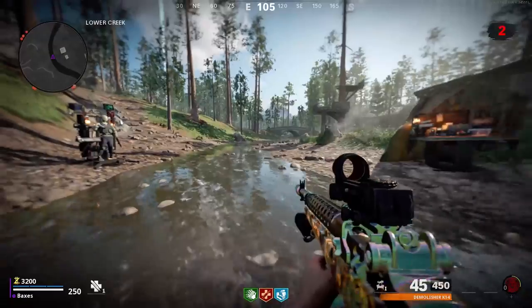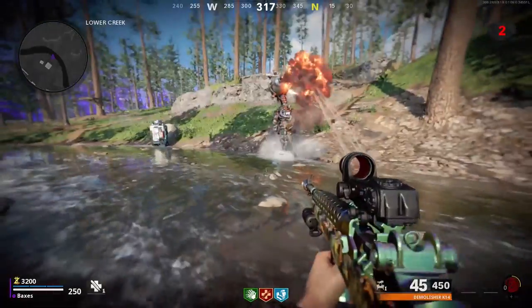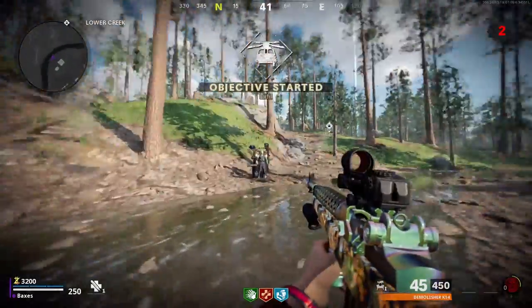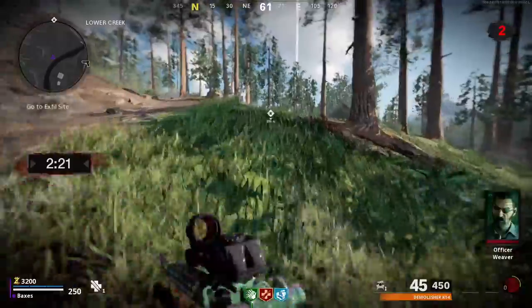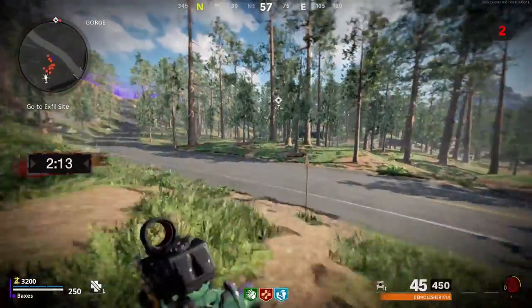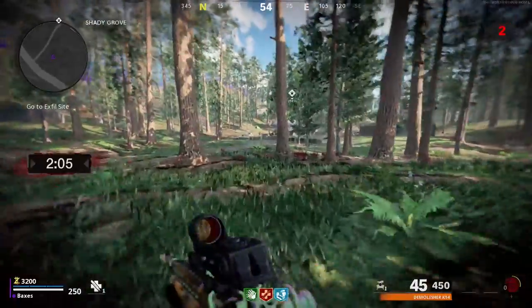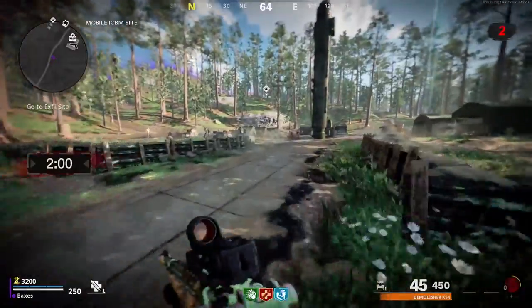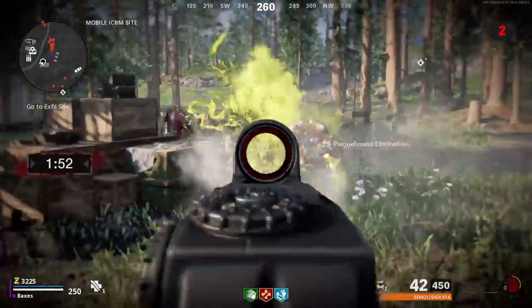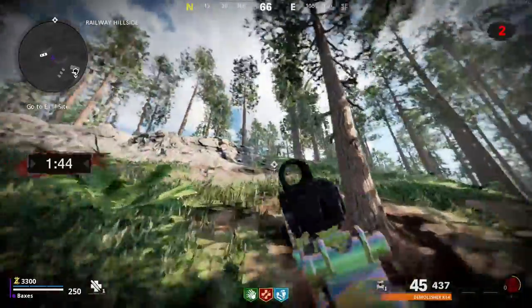The final thing I want to cover is the exfil process. Once you run over to the exfil site — it takes a while without Stamin-Up but should be faster with it — instead of having a set number of zombies to eliminate you just have to kill the zombies within that area. If you manage to lure all the zombies out, I feel like it would instantly let you go in. It's a bit of a twist on the original exfil system which I honestly enjoy more. Exfiling is very useful in higher rounds because crystals get very expensive — four refined and five flawless crystals for tier four and five upgrades.